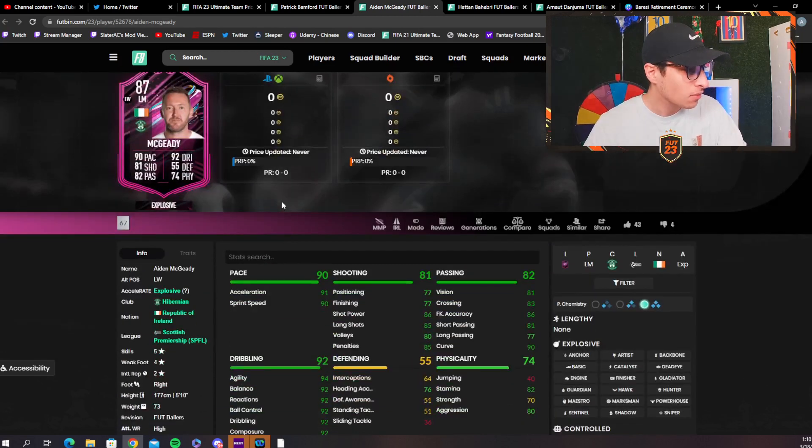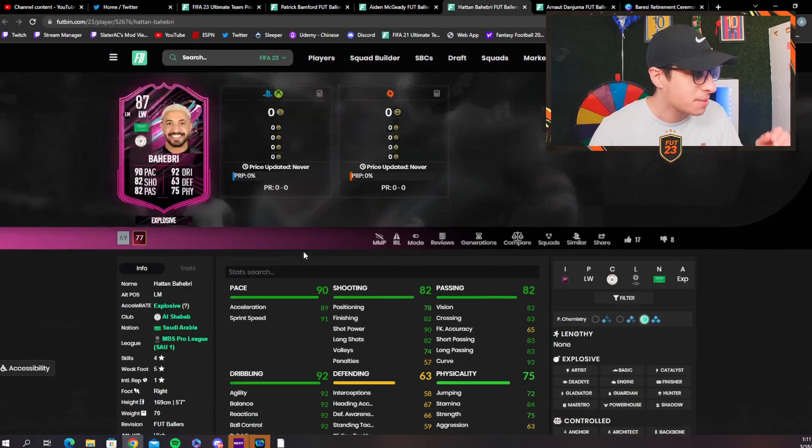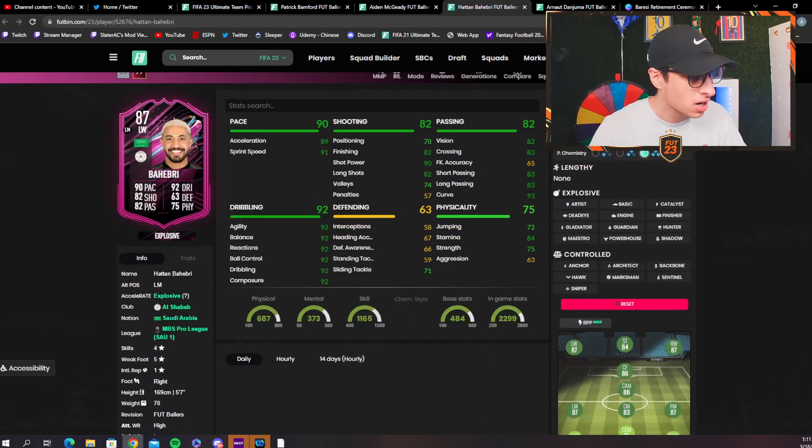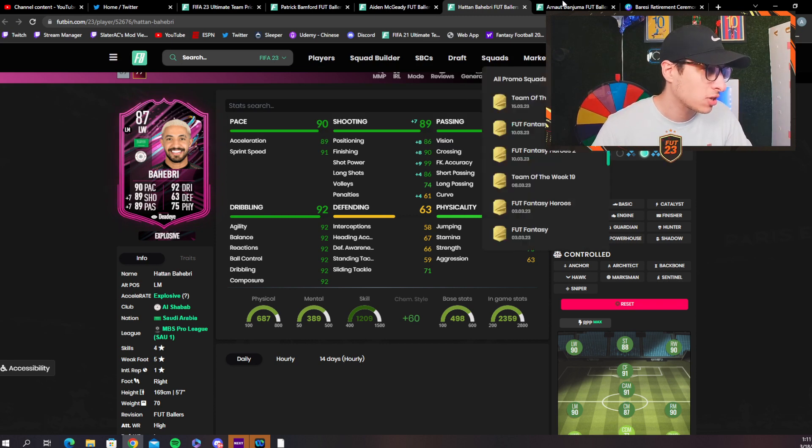We have Aiden McGidy — five-star/four-star, left wing and left mid card. He's got wonderful dribbling stats. His passing and shooting are low considering he has nice pace splits. This screams for a Dead Eye — 99 shot power, really good passing stats, and way better attacking positioning and finishing. I would do the exact same for the Behebri card. He's four-star/five-star, 92 dribbling on the base as well, with good enough pace splits. I'd use a Dead Eye on him too to boost shooting and passing, which are relatively low for this point in the game. That gives a much more versatile card — Dead Eye for both of them.